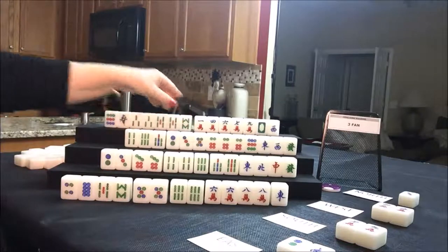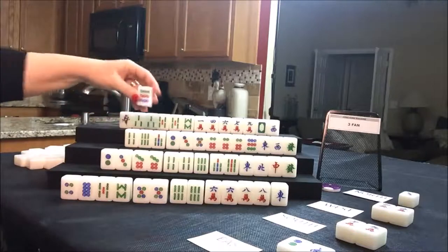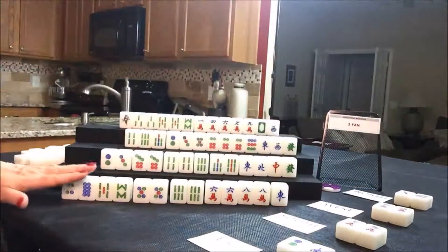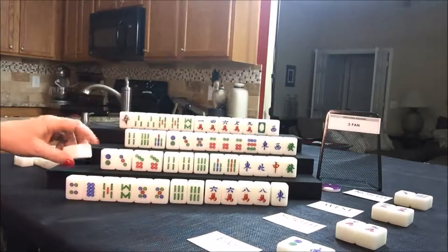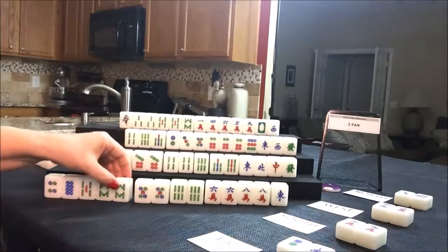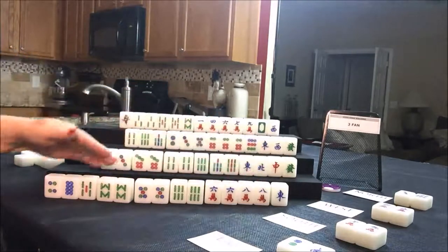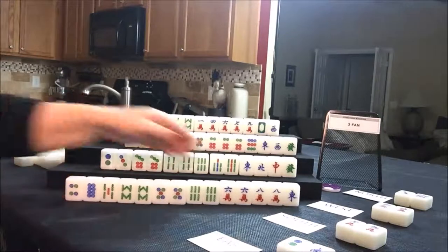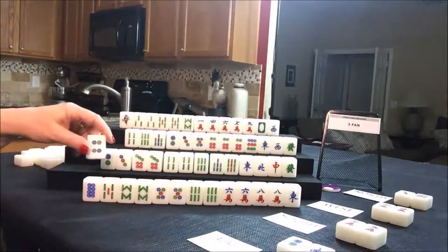I'm going to draw eight bam for north — so that's good. We're now at a place where we have more bams than cracks. Let's discard the nine dot. Nobody can take that nine dot, so we can keep going. Draw for east — eight bam, there's another pair. We have one, two, three, four, five pairs. If we get one more pair we could play seven pair. Seven pair is a special hand — it's four han. Let's go ahead and discard the four dot.